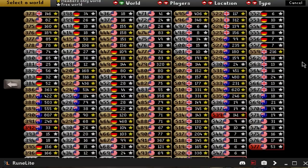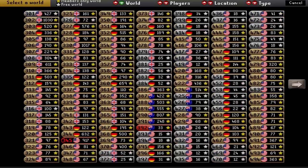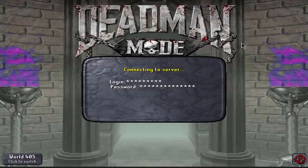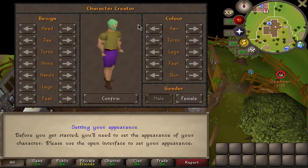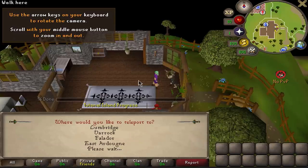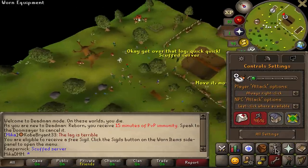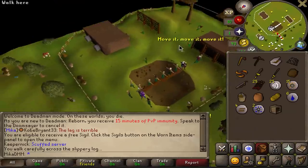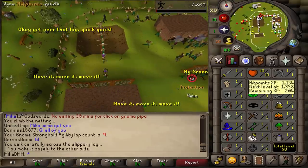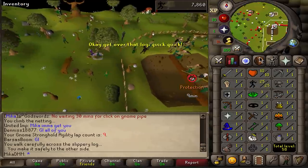We are a minute away from Deadman Mode starting — the nerves are present, I am shaking. We're in! We need some gear. Oh, it's so laggy I can't change anything. Let's go to Gnome Stronghold straight away. This is RuneScape gaming when it lags like this. Let's get 25 Agility one tick at a time. There it is — 25 Agility. You don't get pop-ups before level 30 or 50, so that checks out.